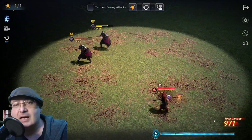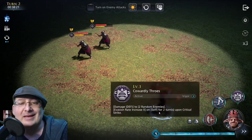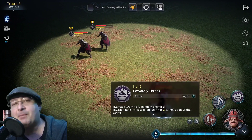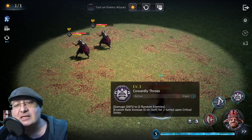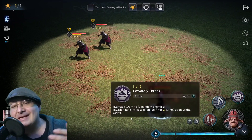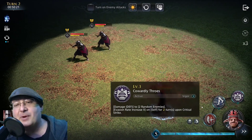So equipment-wise, when we get to equipment, you want to load him up on defense gear. As you can see here, it's a double hit, like most basics in the game. His ultimate is basically going to be damage by defense. As leveled up here, it's going to hit two random enemies. It's going to increase his evasion, when fully maxed, for two turns upon a critical strike.